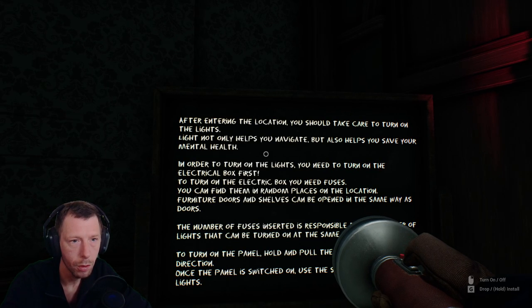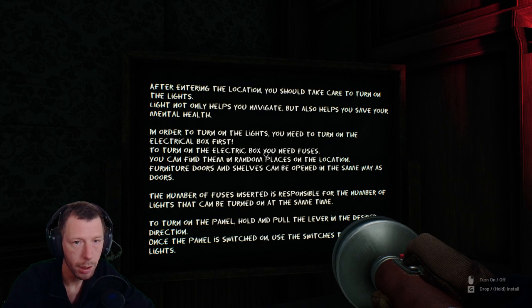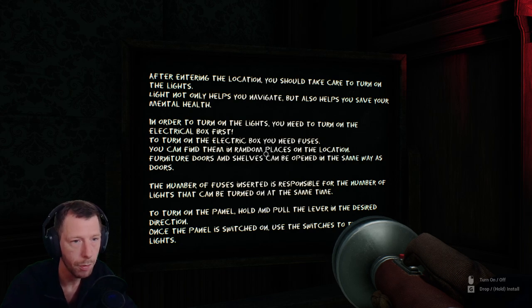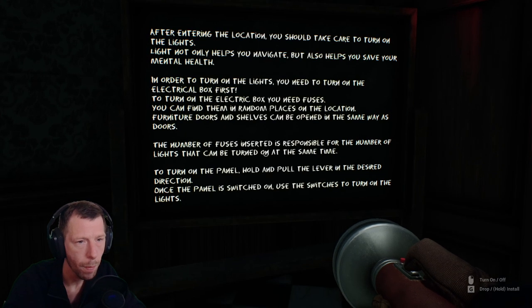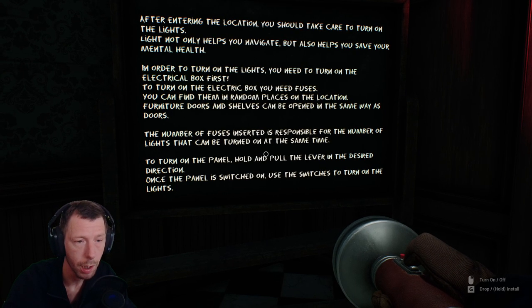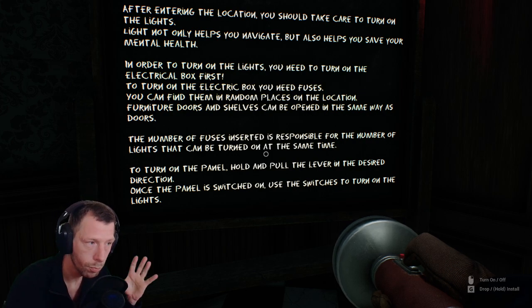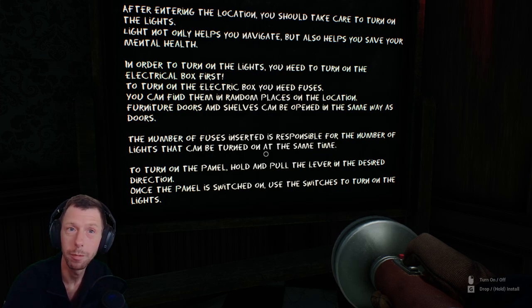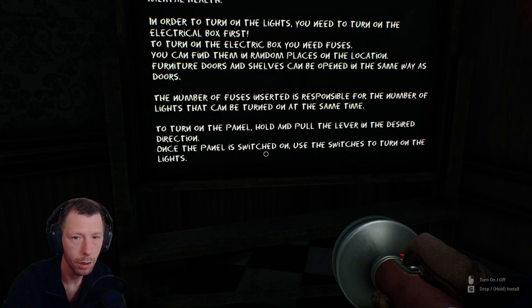After entering the location, you should take care to turn on the lights. Light not only helps you navigate, but also helps you save your mental health. To turn on the lights, you need to turn on the electrical box first, and for that you need fuses — you can find them in random places in the location. Furniture doors and shelves can be opened the same way as regular doors. The number of fuses inserted is responsible for the number of lights that can be turned on at the same time.